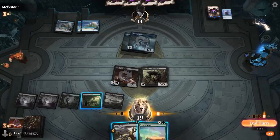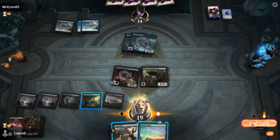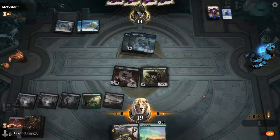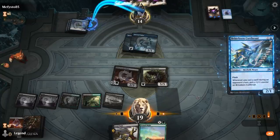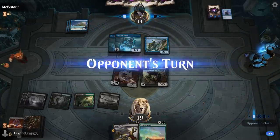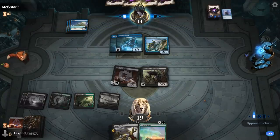It somehow resolved. I could Primal Might for 0, although if they have another Brazen Borrower we get punished pretty badly. So I think we should just pass. It's gonna be a Cutthroat — fair enough. Still waiting on Fatal Push, not in a hurry.